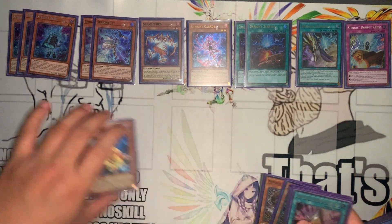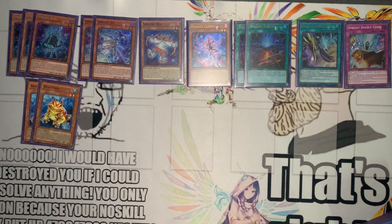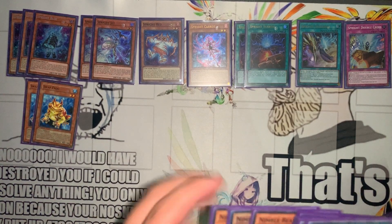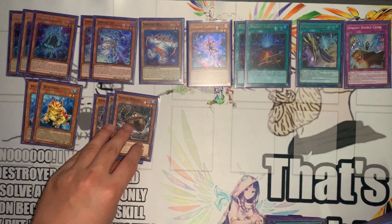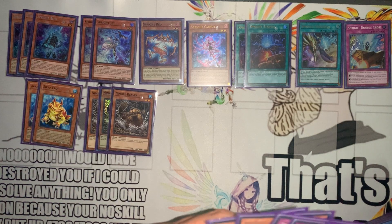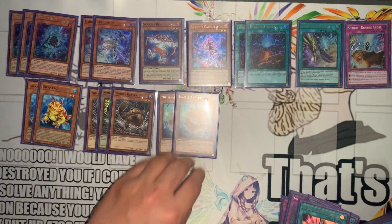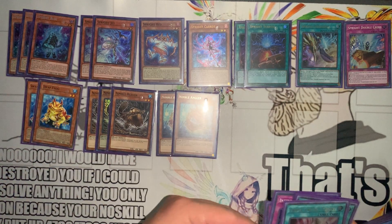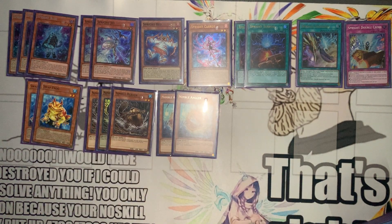Next up, speaking of minimums, only two Swapfrog. You don't really need to play the third, I guess — it's a little rough. If you do the Toadline, it's whatever. Next up, three Nimble Beaver into only two Nimble Angler. Unfortunately you don't get to see the big combo of Swapfrog, pitch Nimble Angler, which is almost near an FDK in Sprite.